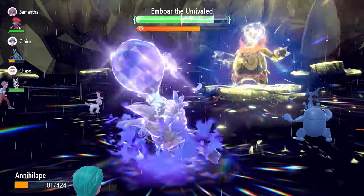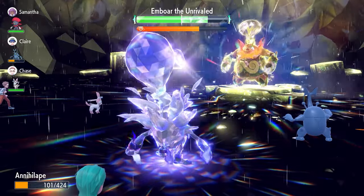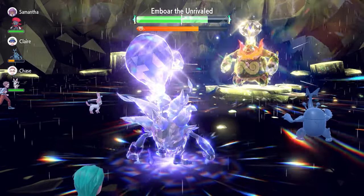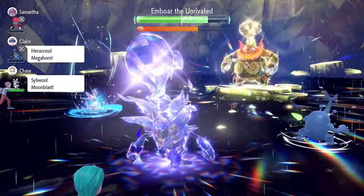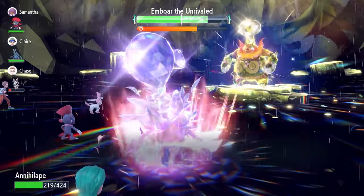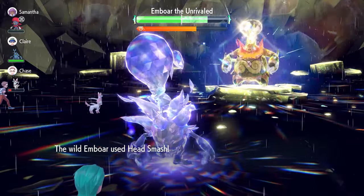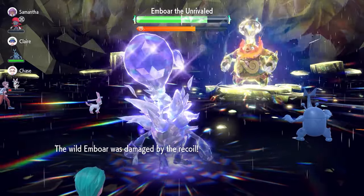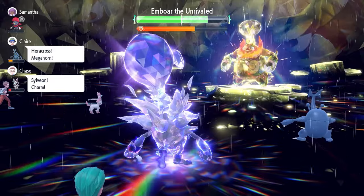The raid timer is in a healthy position, so no need to worry about running out. The HP recovery from Rage Fist via the Shell Bell is very useful — for example, if Emboar goes for Head Smash and misses, that frees us up to Bulk Up. Keep alternating between Bulk Ups and Rage Fist as needed. Remember: after the shield breaks, Emboar will go for two Bulk Ups around 55% HP remaining.